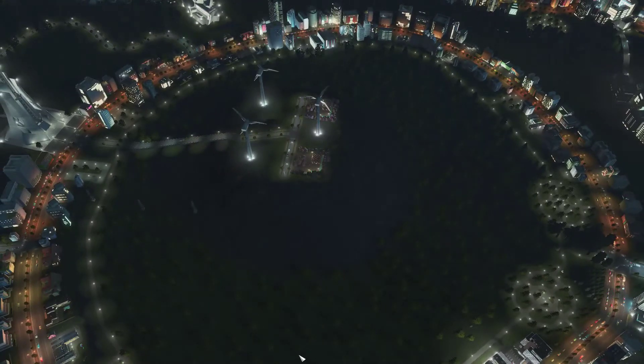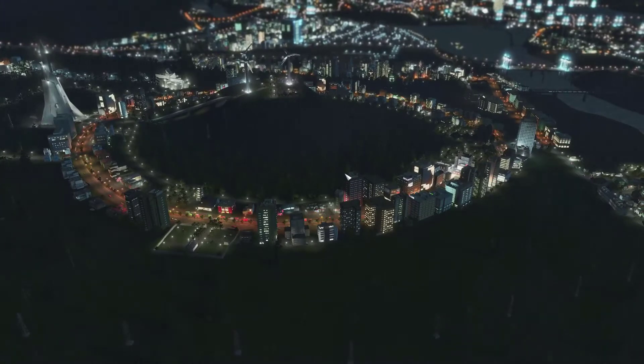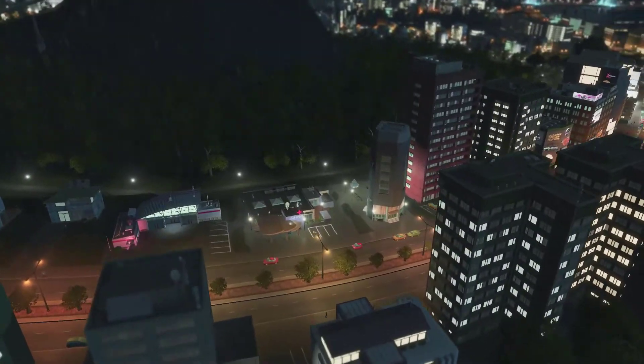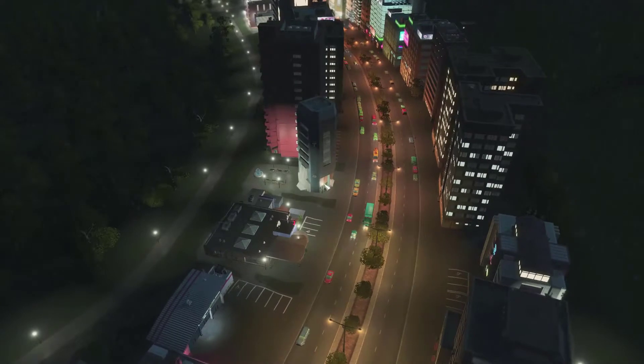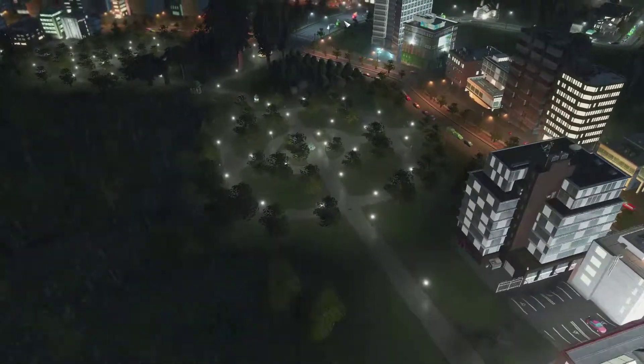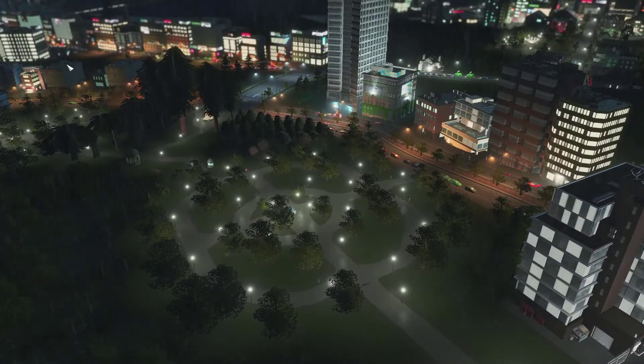What I've done is created an essentially concentric ring model type development. As you can see, there are two-lane avenues running in each direction throughout the development. The concentric ring inside, as you can see there on the left, is actually a walkable lighted trail that connects to community parks and facilities here at the entrance.